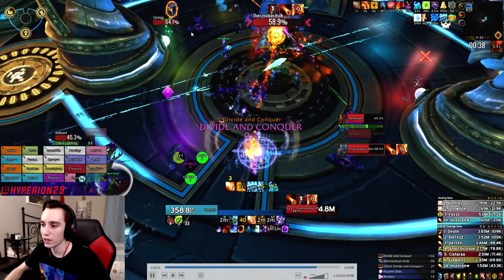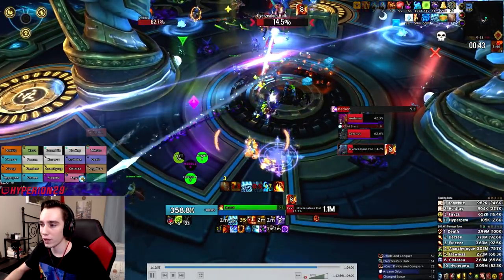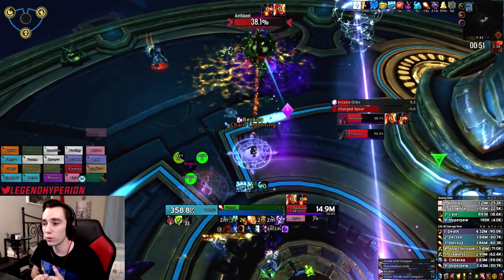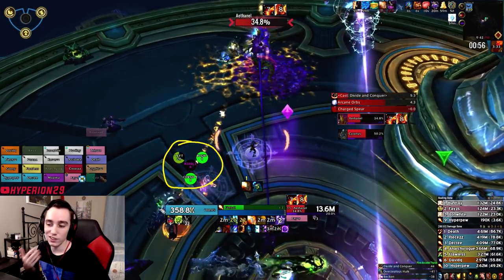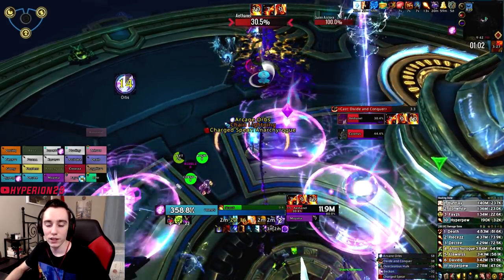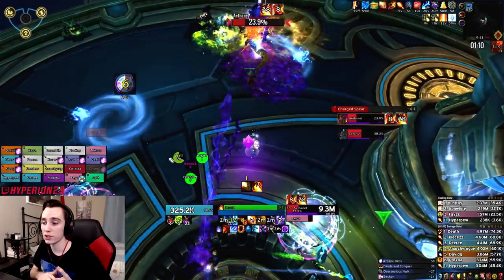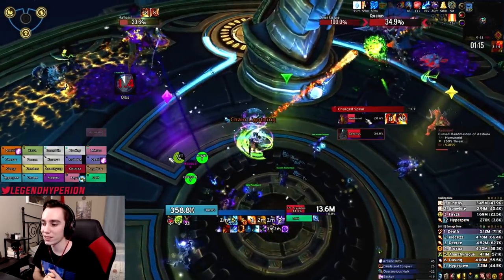To kill the Hulk, you stun it when it gets to the edge of the big circle — that gives melee time to chase if they get a bad beam — then you just kill it and move on. In phase one you only need five ranged DPS soaking. I have a soak WeakAura on my screen; it's not required but helps, since without it you have to guess stacks. There are 20 stacks total in phase one, so divide that among five ranged players — four stacks each — with the last person soaking right after the second Hulk.